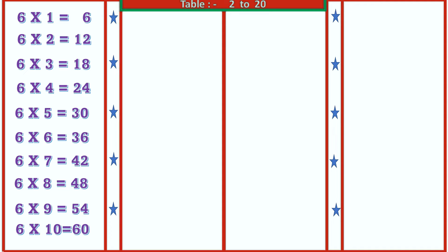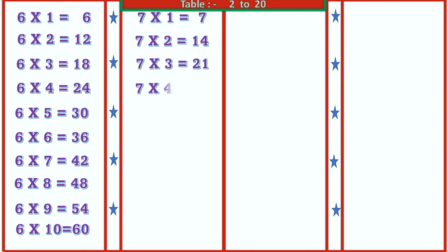7 1's are 7, 7 2's are 14, 7 3's are 21, 7 4's are 28, 7 5's are 35, 7 6's are 42.